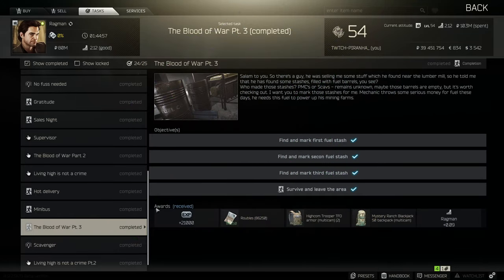Hey guys, and welcome to a Ragman task guide - Blood of War Part 3. You need to find and mark three fuel stashes on Woods, and you also need to survive and leave the area.